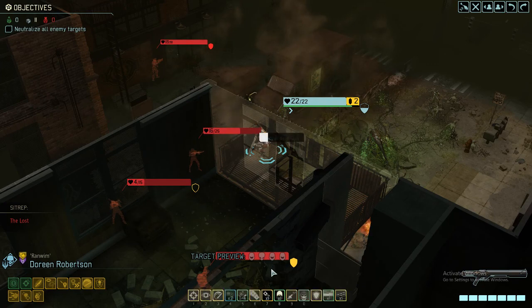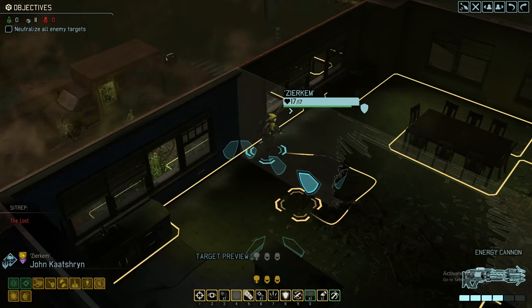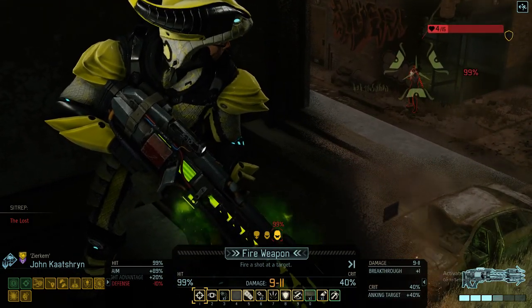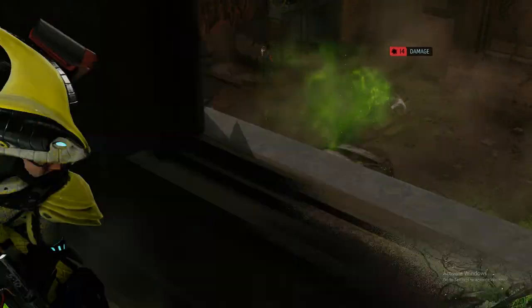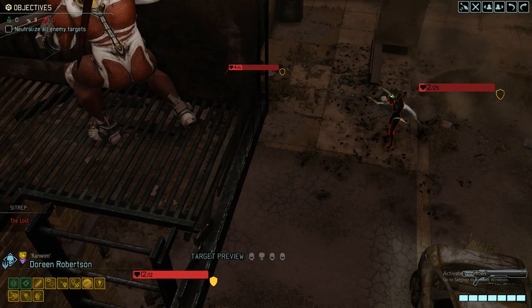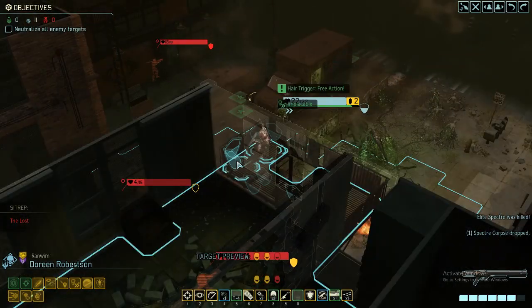So let's run and gun — that way we can use Advanced Teamwork. Together we are strong. Which means in this case we can set up the Elite Spectre. I figured he might not be able to kill it completely, and to be 100% honest, I also wanted the kills on Renven so he gets his Untouchable.